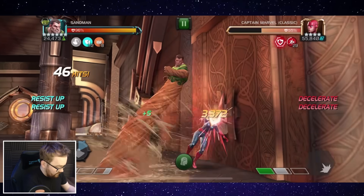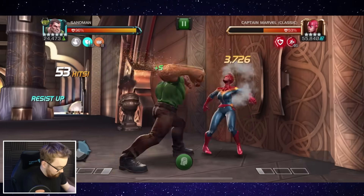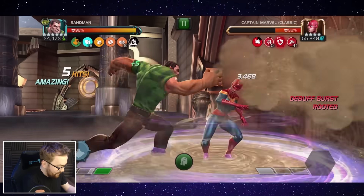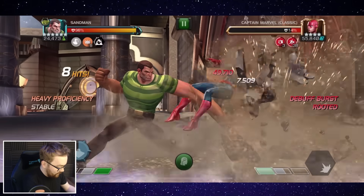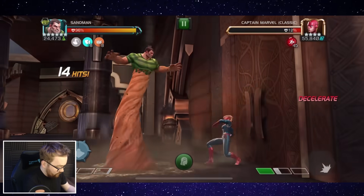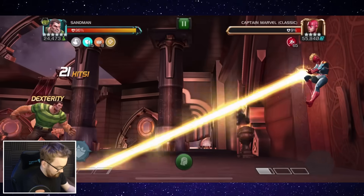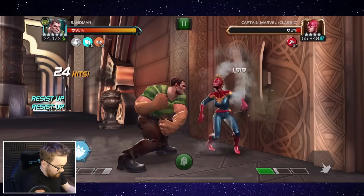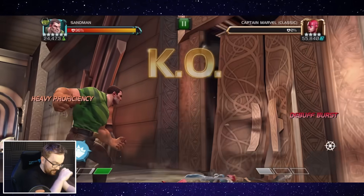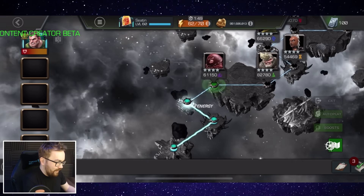I'll get a couple of hits in and then probably chain in a heavy. Dude, it's mega satisfying — when you've got somebody in a sand trap and you just wallop in massive heavy attacks. I'm going to go for another Special 2. For these health pools, in order to get them down in two cycles, we need the ascended Sandman or some sort of booster. One cycle is about 200,000 or something.